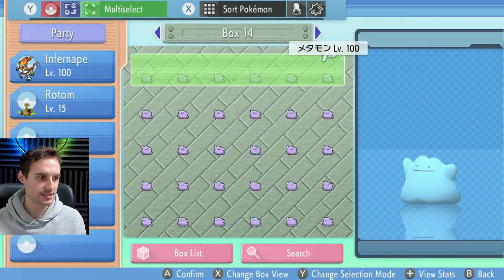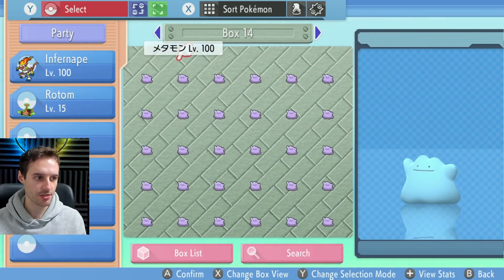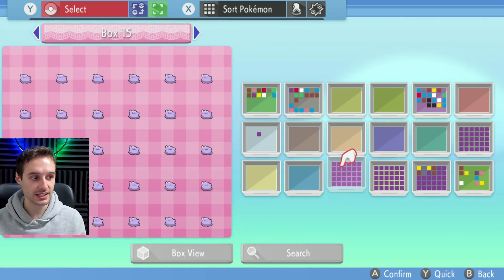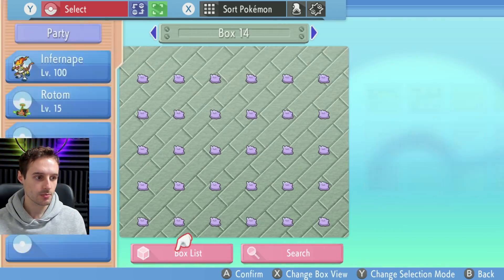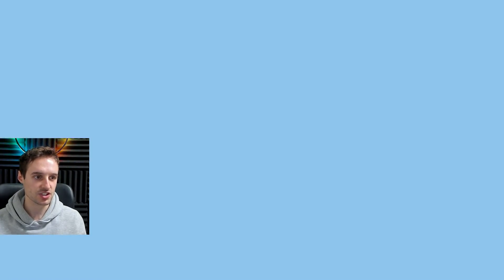Let's go ahead and multi-select and bring them to the empty box. Hit X, Pokemon boxes once more. So now we're hovering over box 13, which you have to remember, and we're using box 14 which we can't use now. So let's go ahead and get box 15 and swap it with box 13. Back, back, back, and drop. Perfect. And we can just hit back out of there.